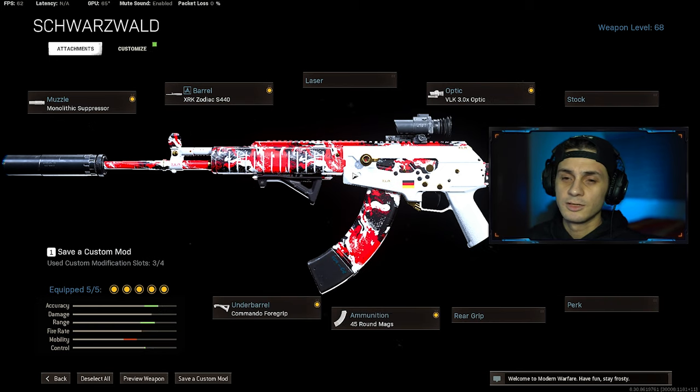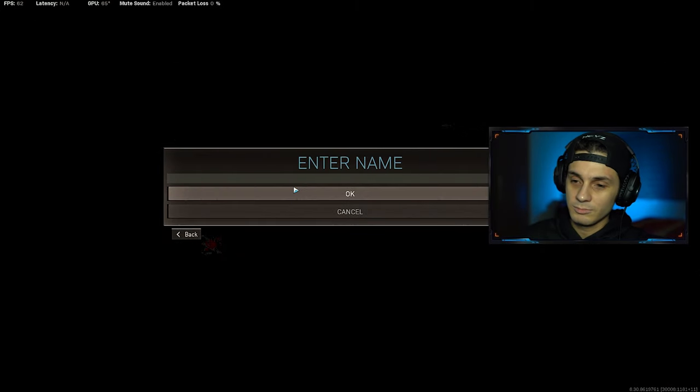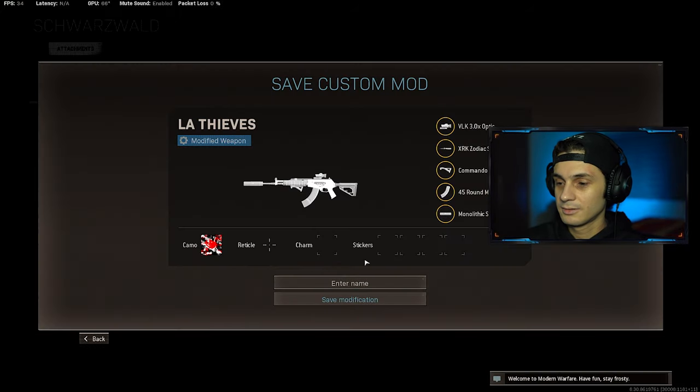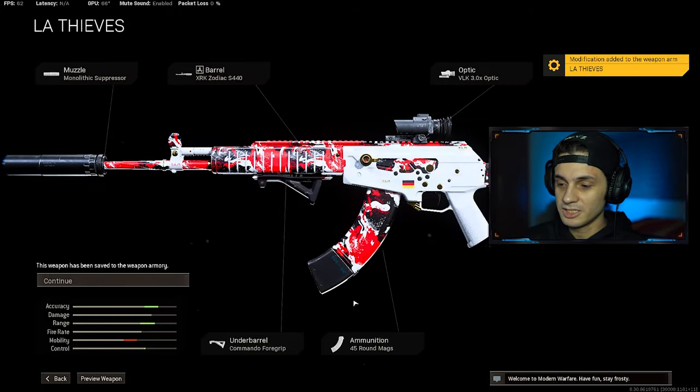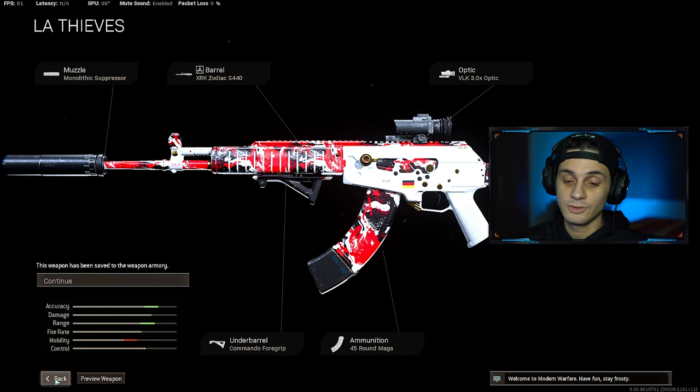Let me do that real quick. So here we got our final loadout, and all you have to do now is go to save a custom mod right here down below. Enter a name, let's say LA Thieves. Save this modification, and now you can go back to Warzone and use that loadout.